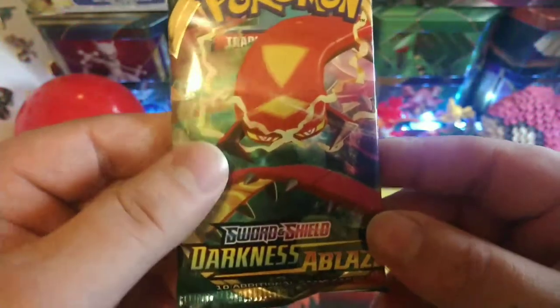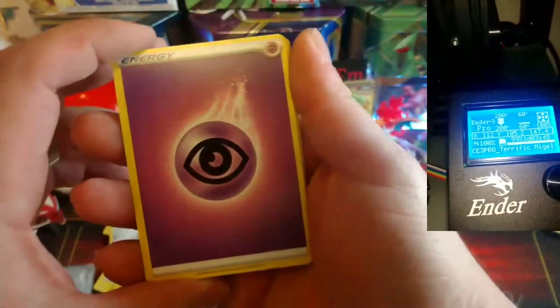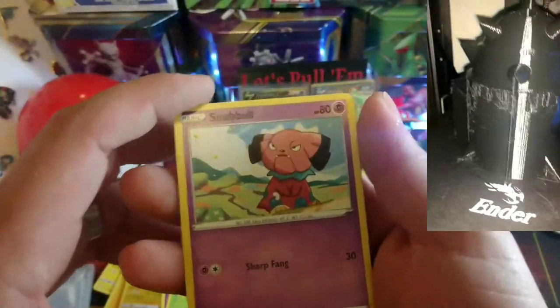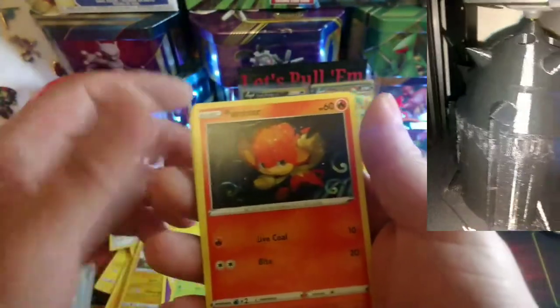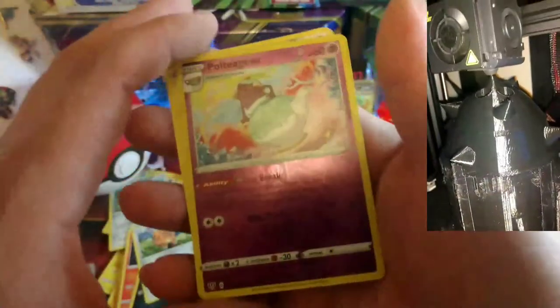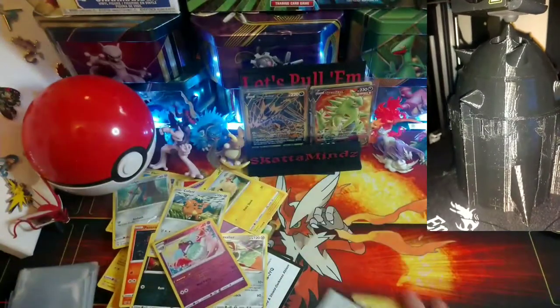Got our last pack - can we get some last pack magic? Darkness Ablaze - let's pull them. Code card, got that green. Psychic, Corvisquire, Carnivine, Flapple - still a nice set for artwork - Snubbull, Marnie, Pancham, Dino, Cufant, reverse Poltergeist, and the Escavalier. Didn't get anything for the last pack.